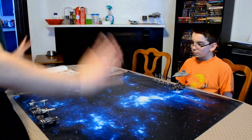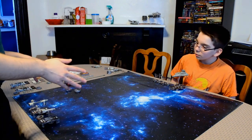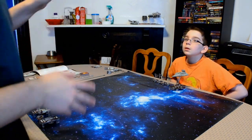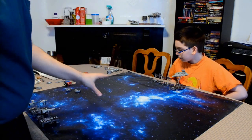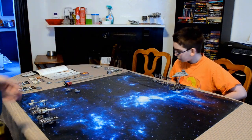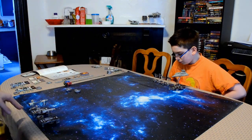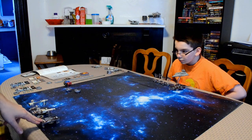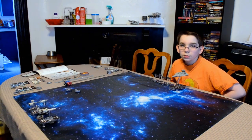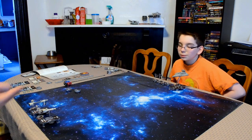Let's go ahead and get this started. We are on round one. Just to keep this simplified, this is the exact same setup we had last game. He has the Victory II Star Destroyer and four TIE Fighters — one of them is HAL Runner. I have the Nebulon B Escort Frigate, the Corvette B, and two X-Wings. One is Luke, and the other is just a regular X-Wing squadron.